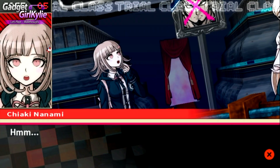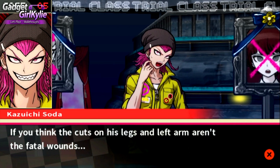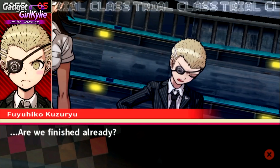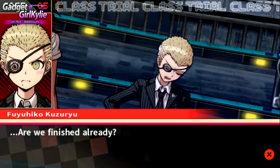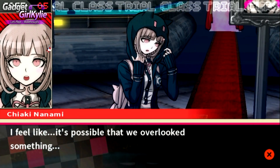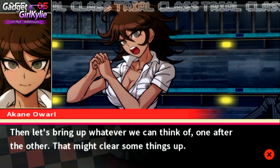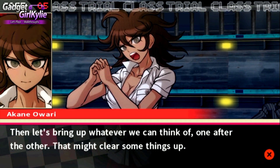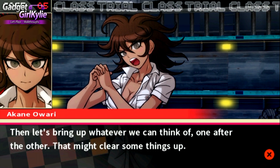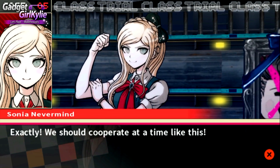If you think the cuts on his legs and left arm aren't the fatal wounds... are we finished already? I feel like it's possible that we overlooked something. Then let's bring up whatever we can think of, one after the other - that might clear some things up. What about the poison we found in Nagito's room? Exactly, we should cooperate at a time like this. That hasn't been brought up yet.